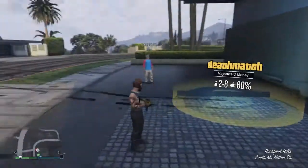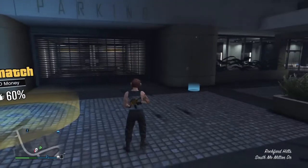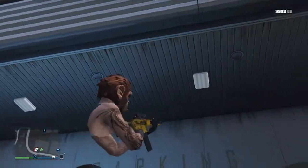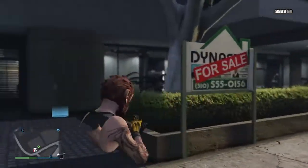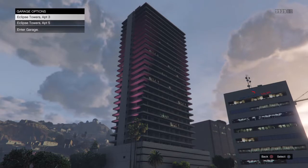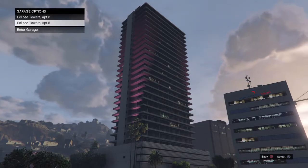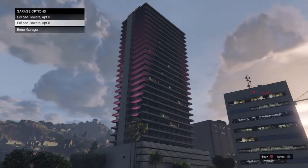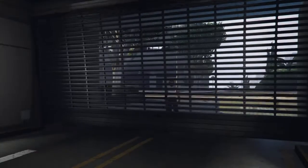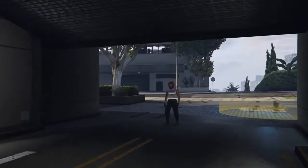After that, you need a Panto to do this glitch, and also you need two apartments in the same building. I'm using Eclipse Tower. I have apartment three and five — five is where I'm going to put my duplicated Panto, and three is where I have the real actual Panto. So I'm going to go to apartment three and get the Panto.